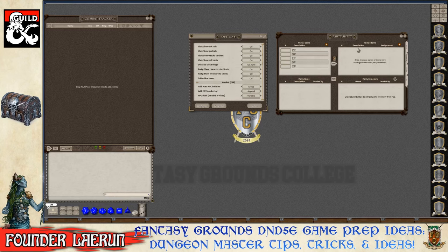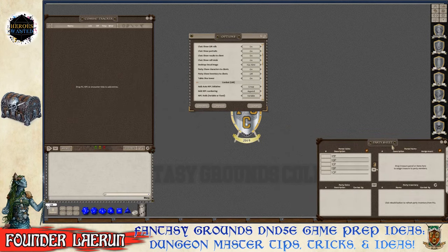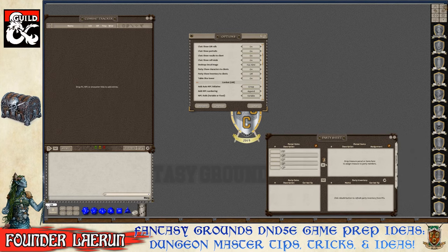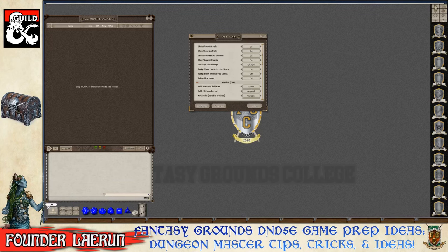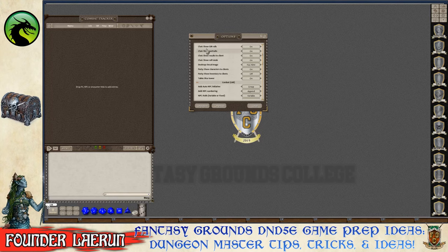When placing windows, leave them where you want them to appear. The party sheet is positioned at the bottom. Instead of moving or closing windows when you need that space, you can dismiss and restore them using the button at the top of the screen — same with the combat tracker. This avoids reordering all windows around.